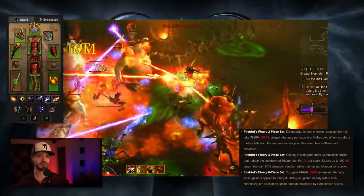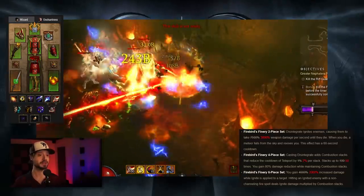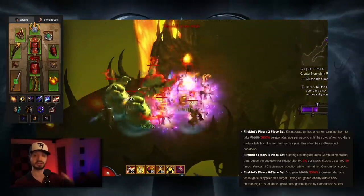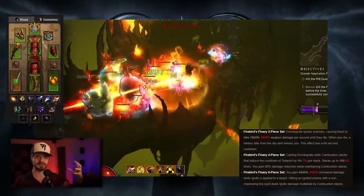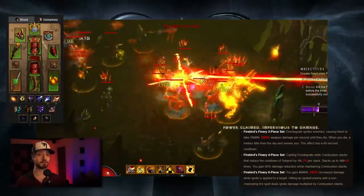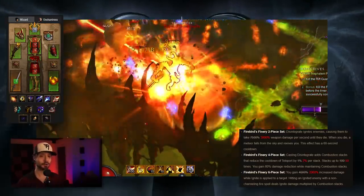Basically, this is a build that is not buffing any one specific skill — you have the freedom to attack with whatever skill you want, as long as you're hitting with a non-channeling fire spell. That chunk of damage is the ignite damage from the 2-piece bonus, currently 3,000%, multiplied by your combustion stacks — which you'd want at 50. So currently, 50 times 3,000 equals 150,000% weapon damage any time you hit with a non-channeling fire spell. The core of this build is applying that damage chunk as many times as possible.